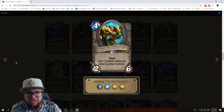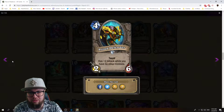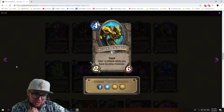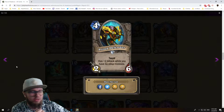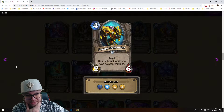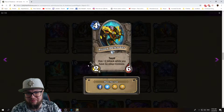Proud Defender: four mana 2/6 taunt neutral minion, has plus two attack while you have no other minions on the board. So it's a four mana 4/6 if there's nothing else on the board. It's not a battlecry — it's an ongoing effect, so as long as you have no other minions it's always a 4/6. As soon as you play a minion beside it, it becomes a 2/6. Interesting arena card, not that powerful in my opinion.